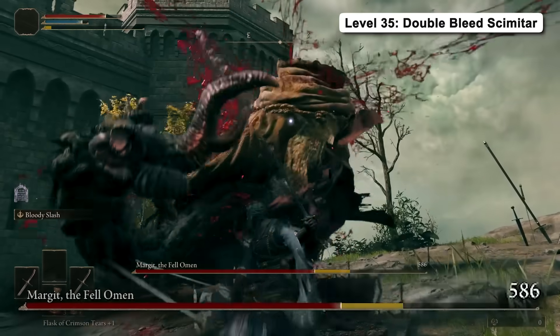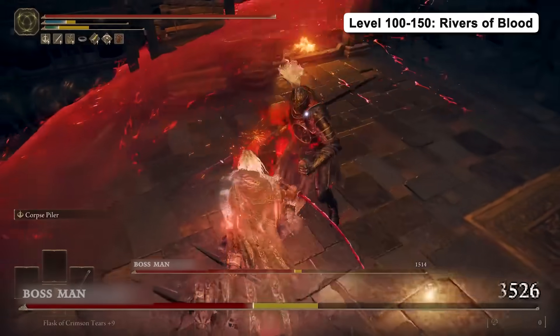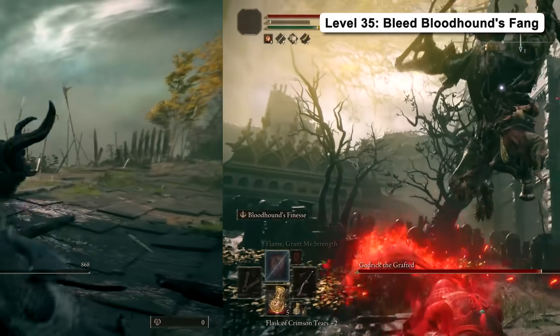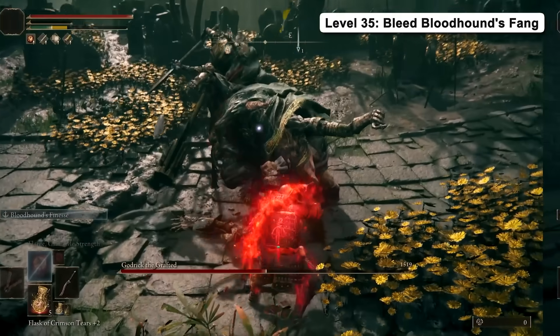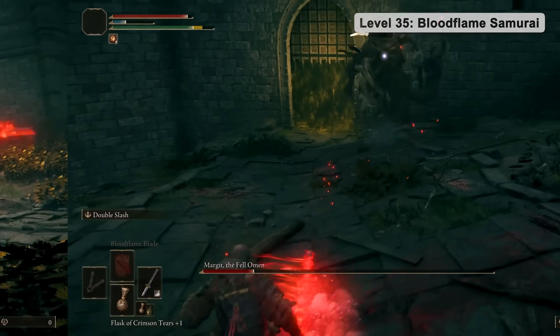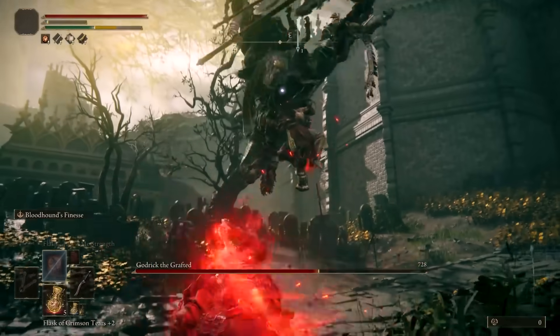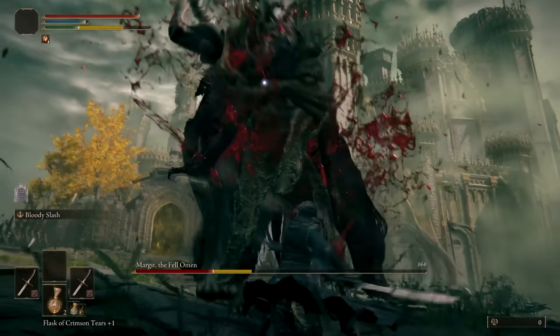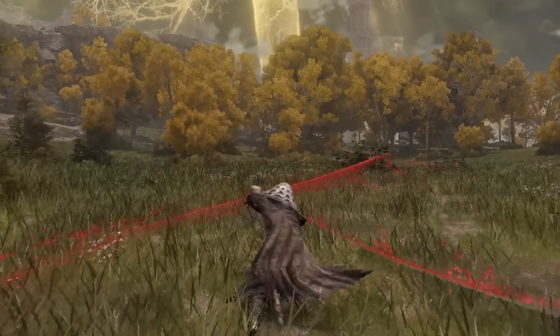This is of course a DLC build, but if you're still in the beginning to mid game, here are three incredible level 30 to 100 bleed builds you could use to enter the DLC with and even breeze through it. These builds deal some insane bleed damage and share the same attributes as the backhand blades, which would make your life easier. I'll see you guys there.